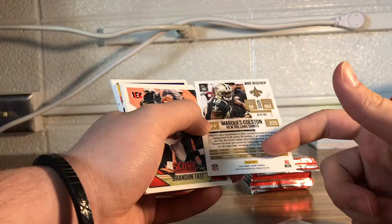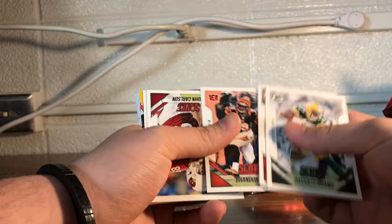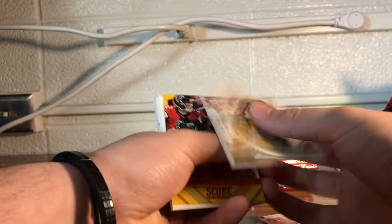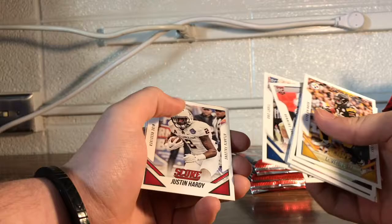We've gotten the Saints card every other pack so probably not one here. Davante Adams, oh there we go — Marcus Colston, nice, this is his last season card. I wish they had all the stats so you can see how long they played. I actually watched Marcus Colston's last game in the Superdome — it's the only game I've ever been to there. He got cut and then he retired. Got a backwards Score card — probably one of these Score cards — Le'Veon Bell, one of the top running backs in the league.